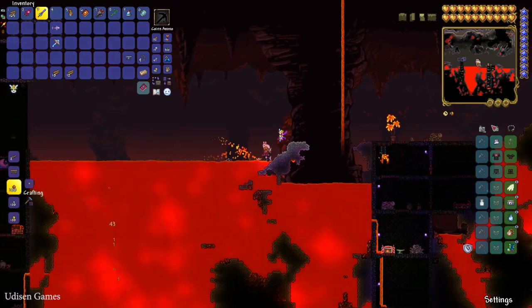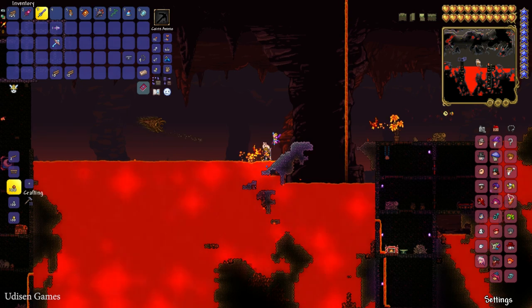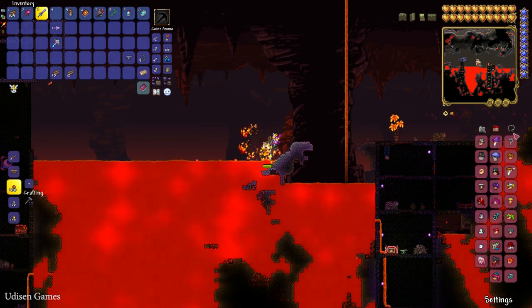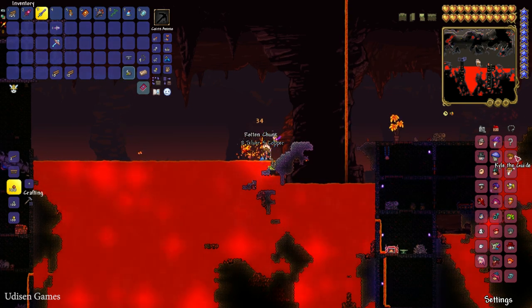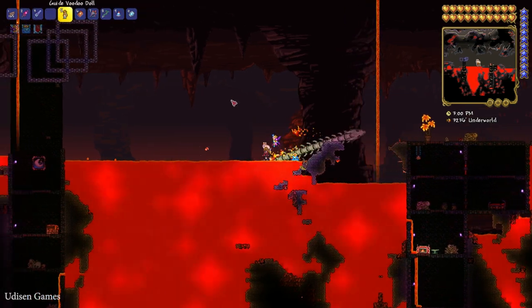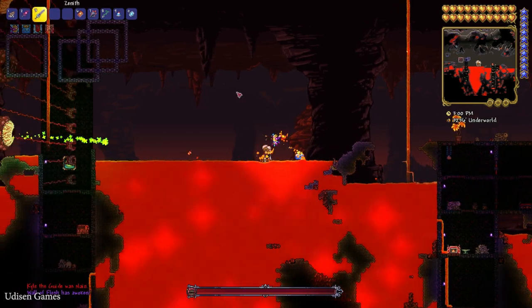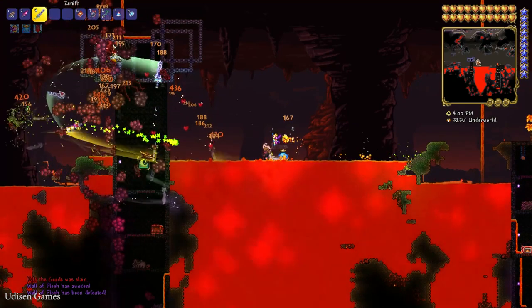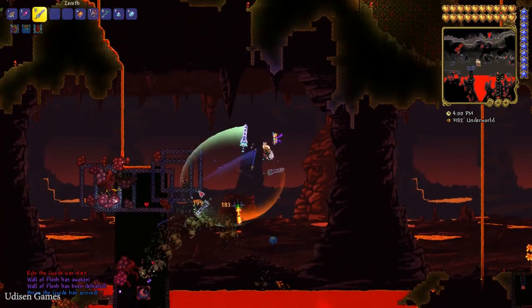After you find this item, press the housing menu and find the Guide NPC in the list. If the Guide NPC is in the list, it means your Guide is alive and living on the surface — extremely good. Prepare for battle: drop the Guide Voodoo Doll inside the lava, and you will summon the Wall of Flesh. Kill this boss and you will turn your world into Hard Mode. If you have already killed the Wall of Flesh, you can skip this step.